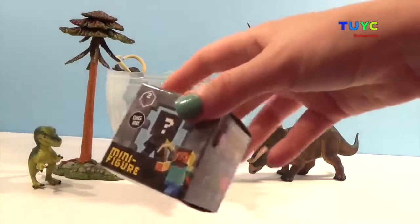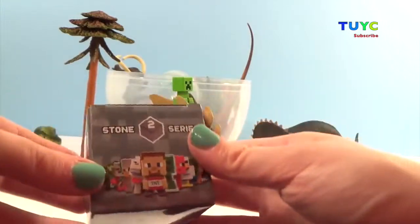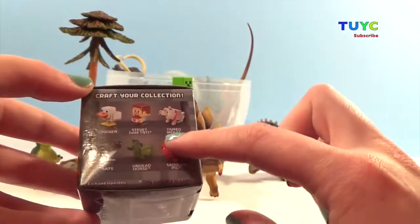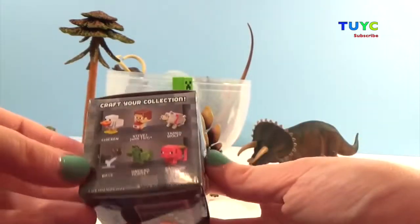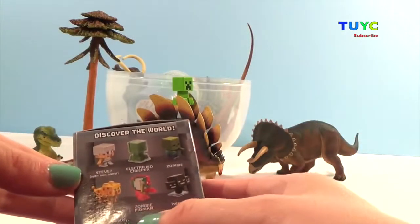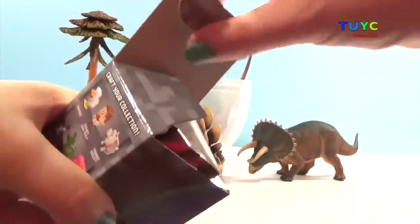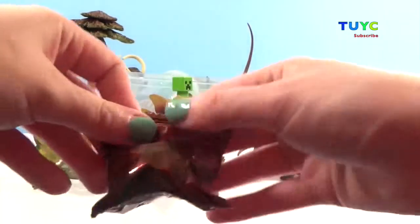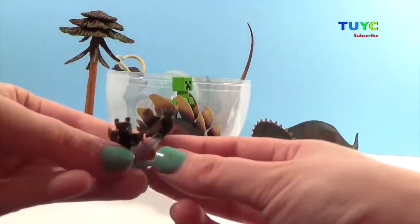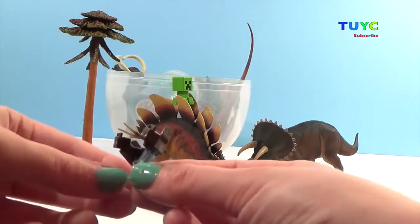Now we have another Minecraft box, which is awesome. This is the Stone Series 2, and it has some chickens that kind of look like a duck, Steve, a wolf, and some really cool bats. On this side we have Steve again and some zombies, so we're going to check this out and see what we get. Pretty cool — I wanted the Creeper and the bats, and we've gotten everything we wanted so far. These guys are really awesome and they're going to hang out in the tree.